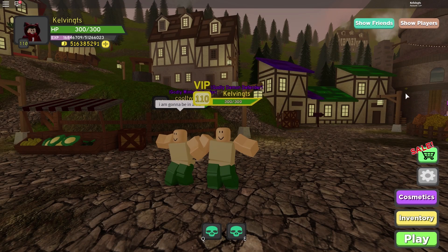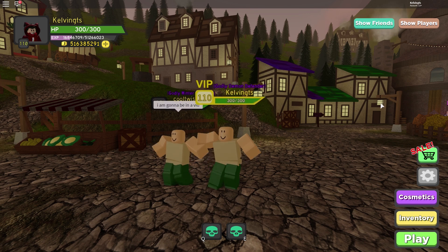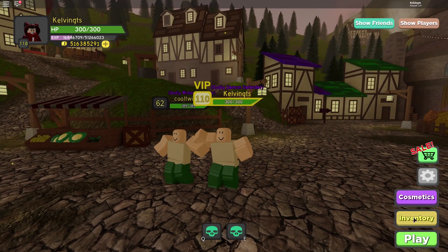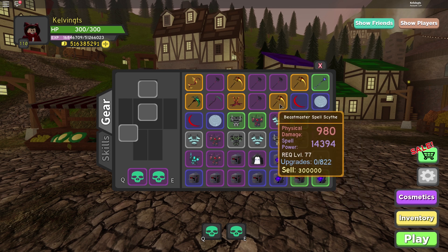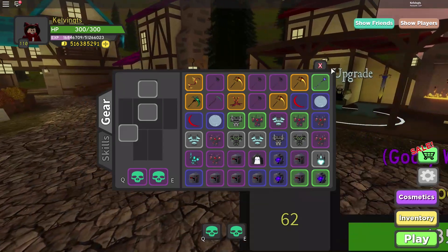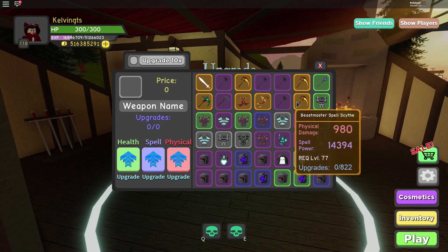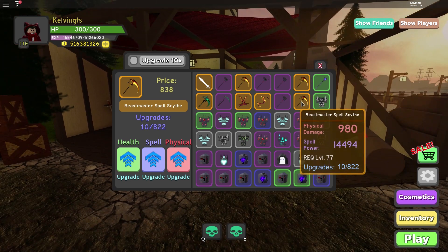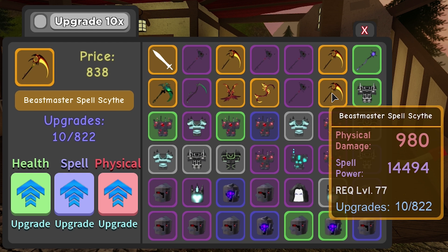Tip number three: you can calculate the potential of your weapons or armor simply by multiplying by 10. When you bring up your inventory and look at a weapon, if you want to upgrade it by 10 slots, then 10 times 10 equals 100, which means upgrading your weapon by 10 slots increases its spell power or physical power by 100. Here we upgrade this specific weapon 10 times in spell power, and it has increased by exactly 100.